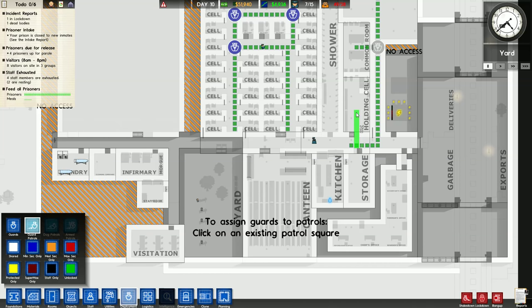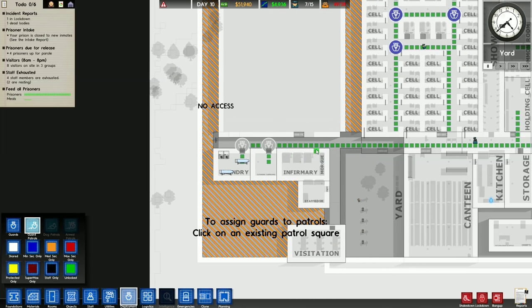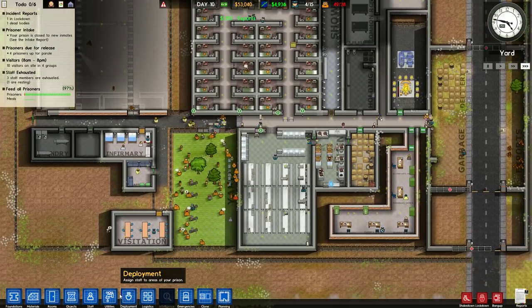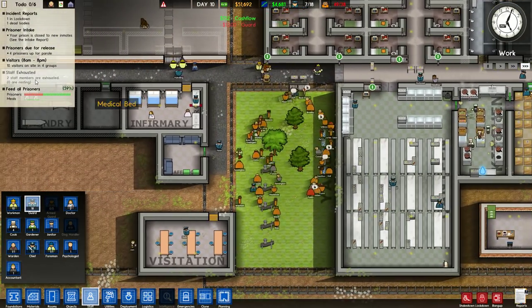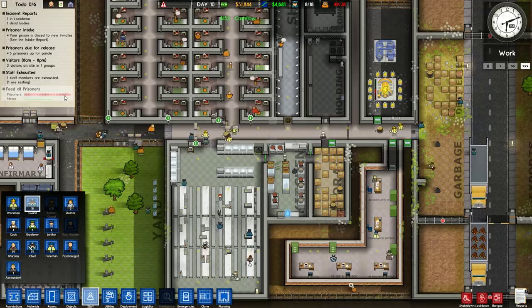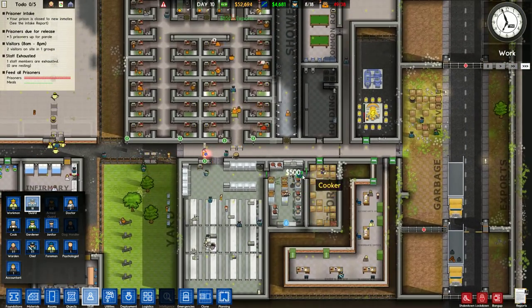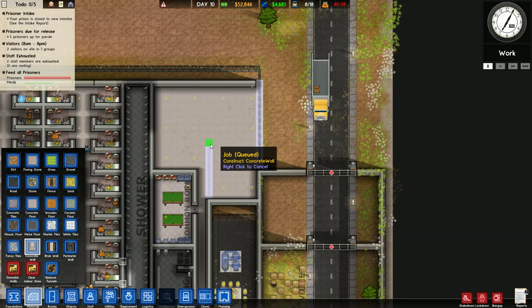Having three guards on patrol routes is perfect. I want one guard to go through all of this, go into the common room, check in at the holding cell every once in a while, walk around and check the laundry rooms and cleaning cupboard - making sure nobody's up to anything suspicious. Three guards assigned will do the trick. I'll hire three more guards. They're still exhausted and nobody's resting, probably because I didn't have enough. I wonder if we need more meals - the kitchen is definitely too small.